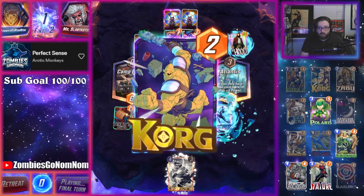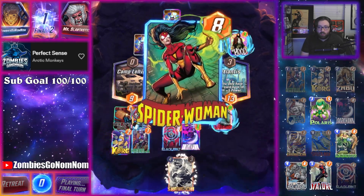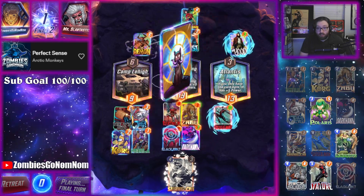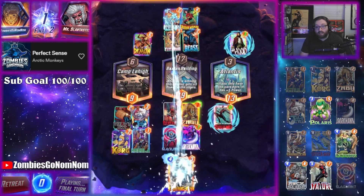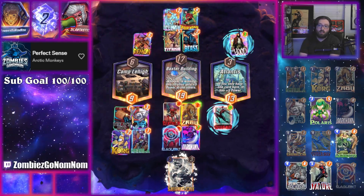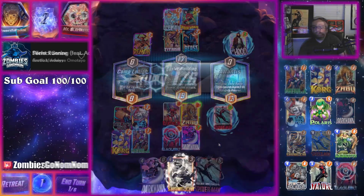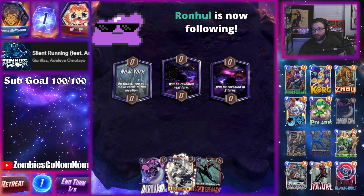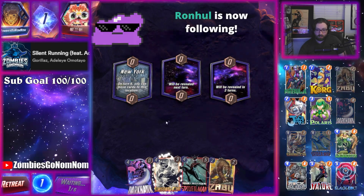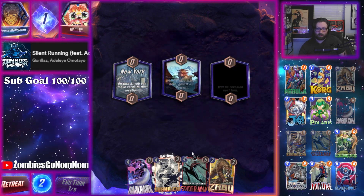I bet it's Shang. Spider-Woman — uh-oh — and Demon. Oh my god, they didn't put their Demon in the middle. Interesting. Stegron's really nice when they just plant a big thing in a lane — it's not the craziest card or whatever, but it's pretty neat, sometimes it gets people.